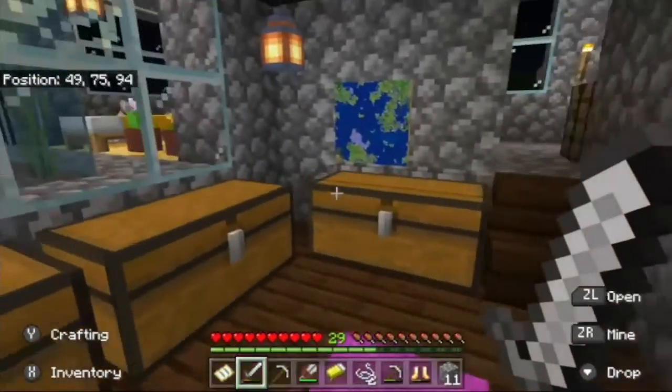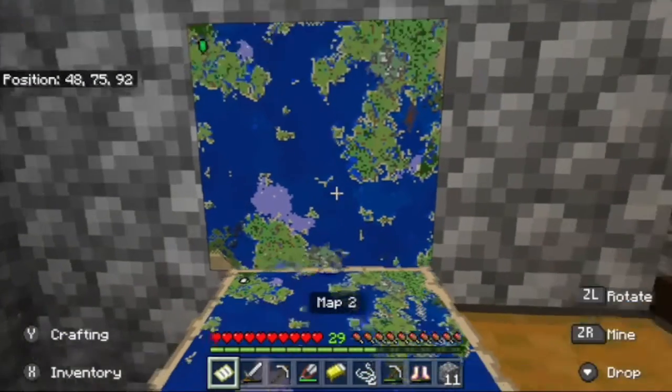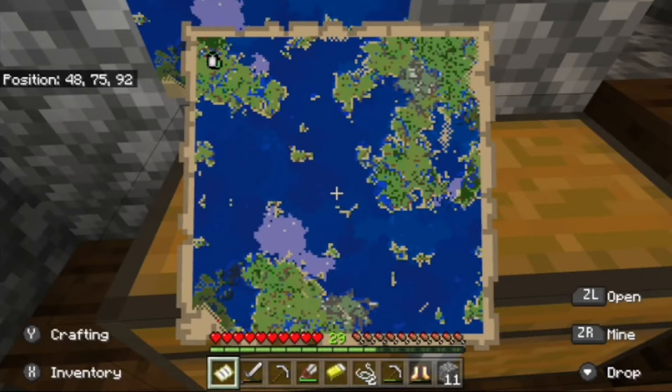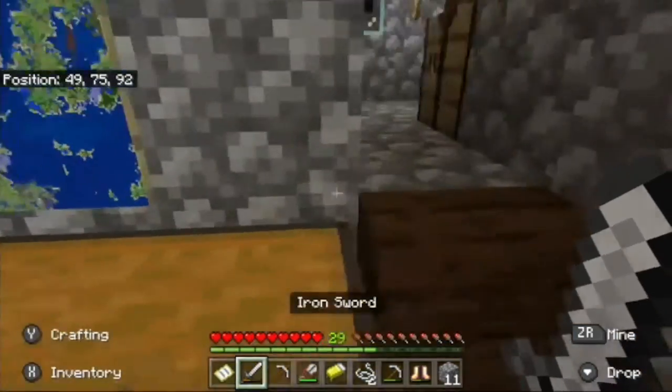I've got some chests in here and a map of the world, which is really cool. We'll include the world seed in the description if you want to replicate this and see where we are. It's kind of annoying to be in the corner of the map as your spawn, but we'll get a bunch more maps filled in.